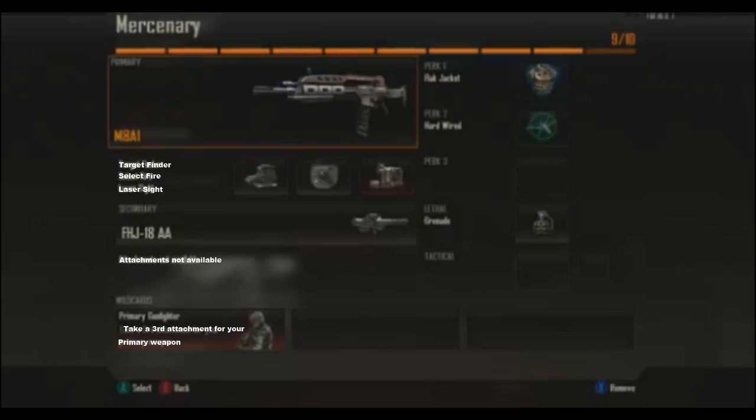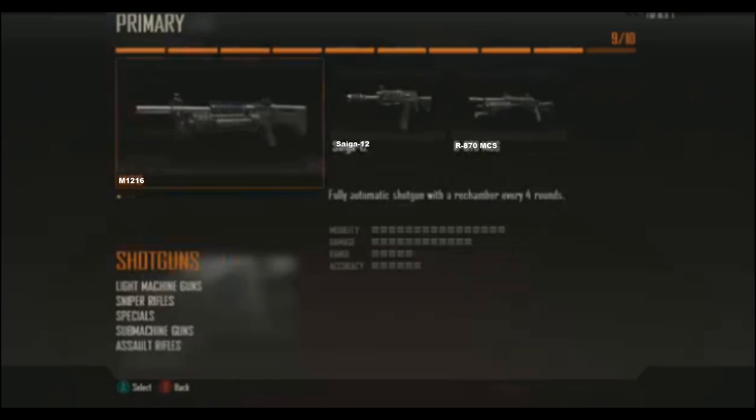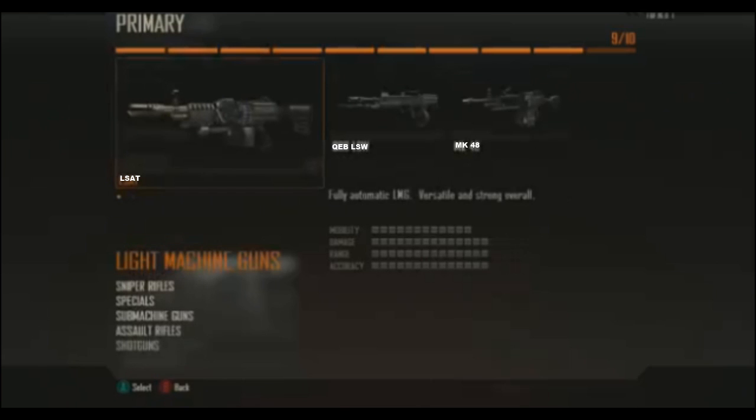Select Fire lets you do burst mode, single shot, full auto, etc. There are some shotguns. I actually hope this is just the demo, because there should be way more shotguns than that. If that's the only amount of shotguns they have, I'm very disappointed.